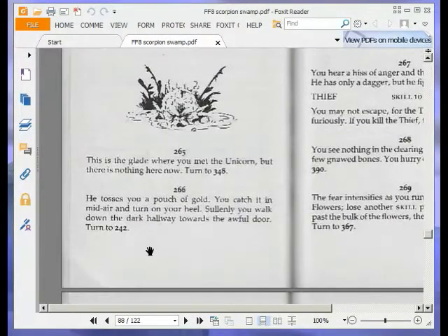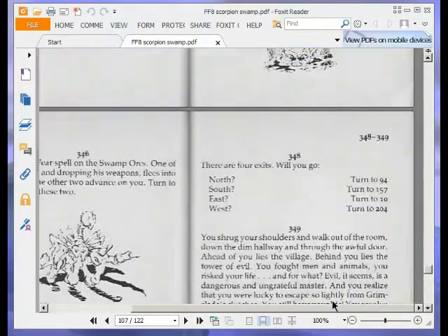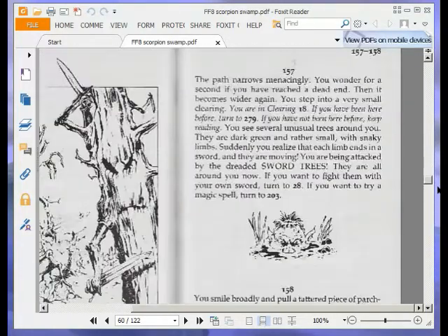This is the glade where you met the unicorn, but there is nothing here now. Turn to 348. There are four exits: north to 94, south to 157, east to 10, or west to 204. We're going south — turn to 157. The path narrows menacingly, then becomes wider again. You step into a very small clearing — this is clearing 18. You see several unusual trees, dark green with snaky limbs. Suddenly you realise that each limb ends in a sword, and they are moving. You are being attacked by the dreaded sword trees! If you want to fight them with your own sword, turn to 28. If you want to try a magic spell, turn to 203. We're going to turn to 203 and use a spell.